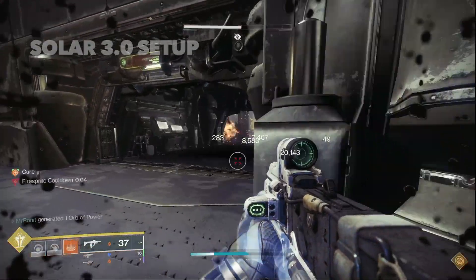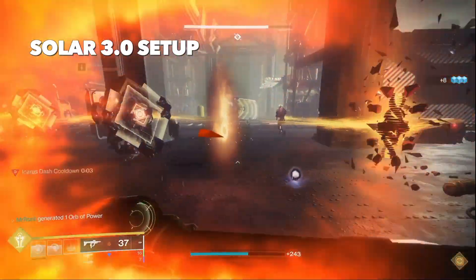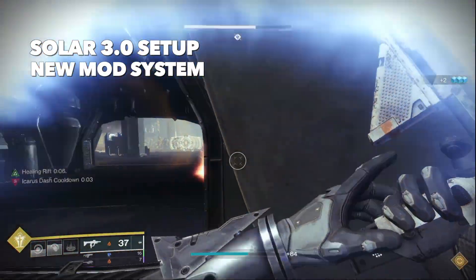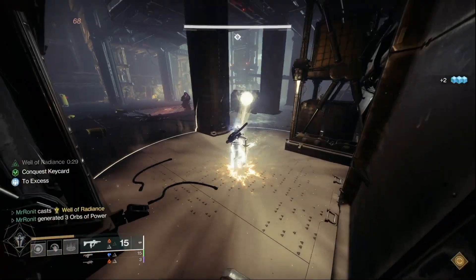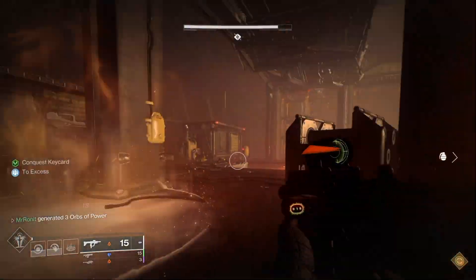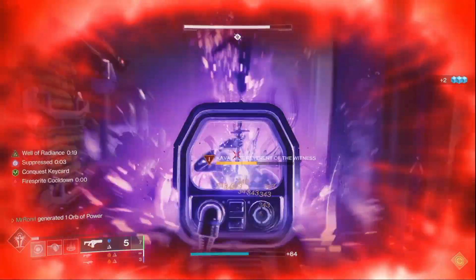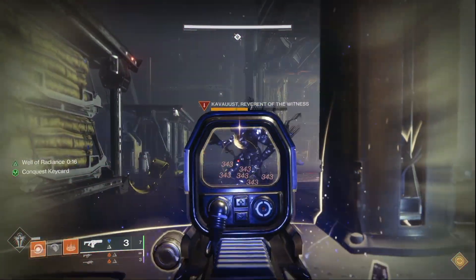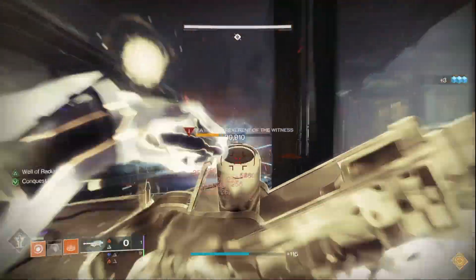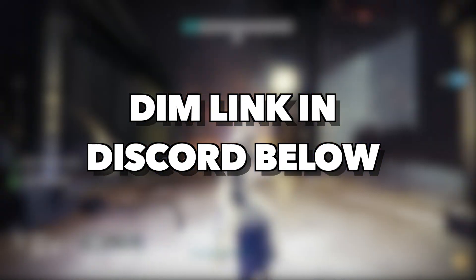In this video we'll go over what solar 3.0 build I'm running, the aspects and how I incorporate the new solar fragments, the new mod system and what mods I'm stacking so that I can reliably spam fusion grenades. This does not require any artifact mods whatsoever, so you can use this on day one. I'll also go over my updated stat distribution recommendation now that there are new changes to resilience and we don't receive stat bonuses from things like Radiant Light and Powerful Friends. The DIM link for the build will be in my Discord, link for which will be in the comments or description below.